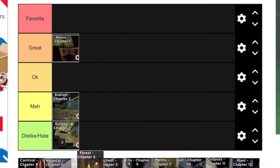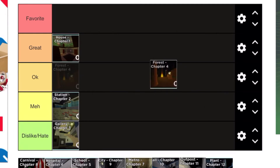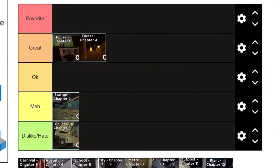Chapter 4, which is the forest — it's not my favourite map, but I think it's a pretty great map so I'm going to put that in the great section. And we're going to get on to chapter 5 right now.